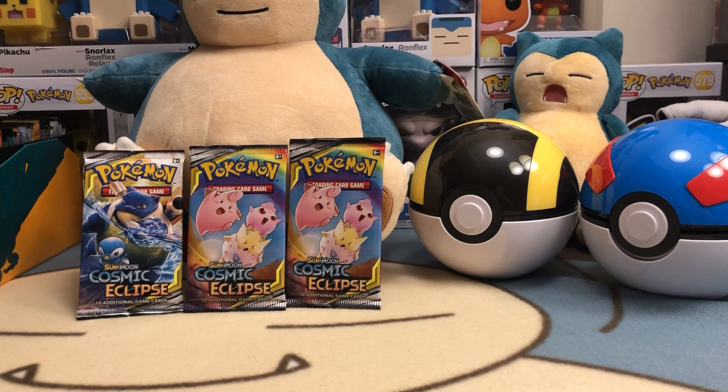What's good everybody, welcome back, Rock Bottom Uncle here with another three-pack opening. Tonight we're going back to that rainbow packaging — Cosmic Eclipse from Sun and Moon. We've got two different pack arts, three packs like usual in this set. There's a lot of really good cards and it's starting to pick up a little bit of steam now that they're not making it anymore.